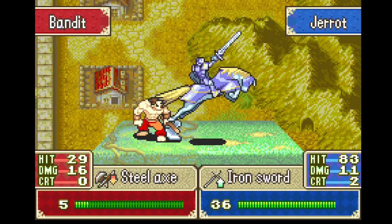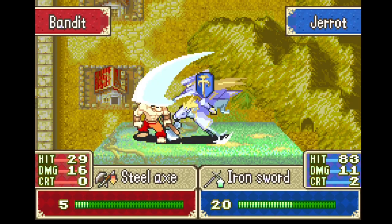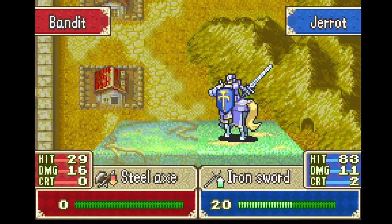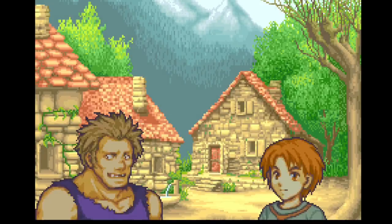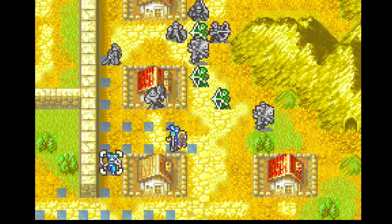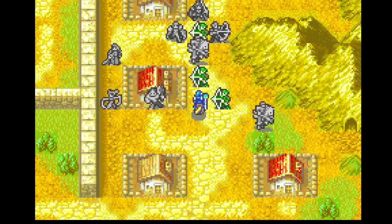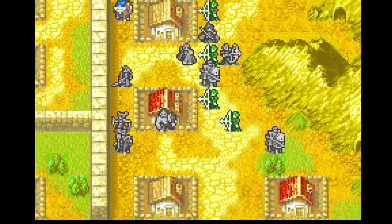I would recommend on basically any chapter you do — highly recommend looking up where reinforcements spawn and when they spawn, so that you don't have any surprises, unless you're trying to play it blind. Lalum is the recruit for Echidna. I'll have her stand behind a little bit and not get too close over there.